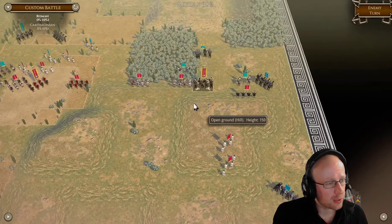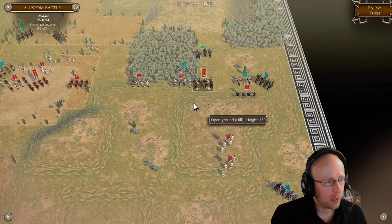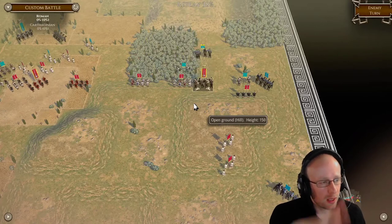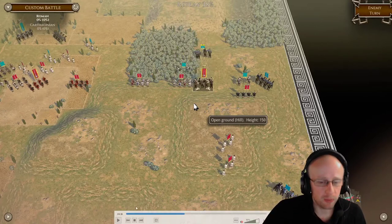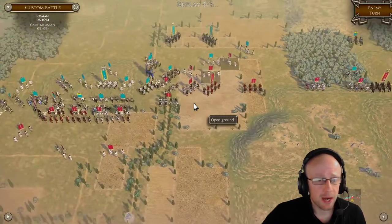Even though he's kiting a significant portion of my forces away from the main battle line, the fact is we still have control. We do not want to lose control here — when we lose control, the cavalry will reap my rear line and that cannot happen. I'm trying my hardest to block him in. It's a bad day on that left side.